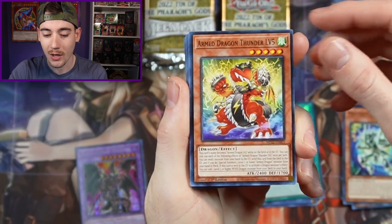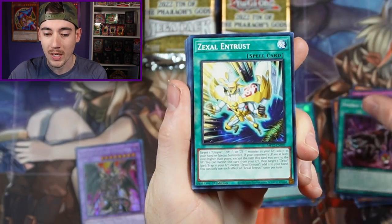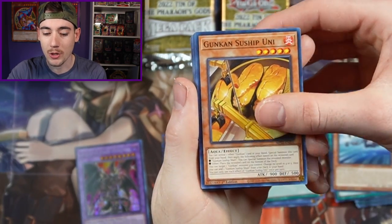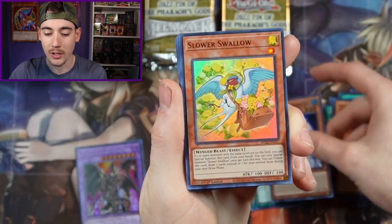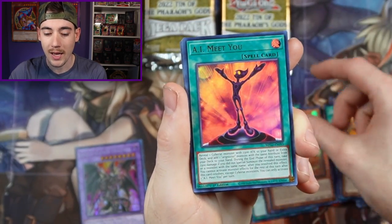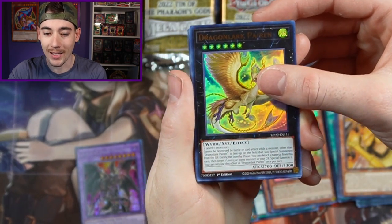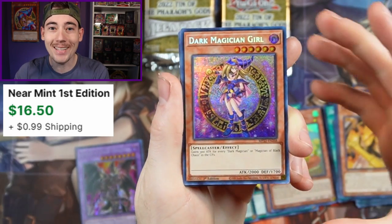We have Master's Diploman, Armed Dragon Thunder Level 5, Stairway to a Fabled Realm, Zexal Entrust, Black Eyes, Gunkin Sioux Ship Uni, with an Armed Dragon Flash for our first rare. Ghost Mourner Moonlit Chill — not bad. Slower Swallow, AI Meets You with a Dragon Lark. And can we get it? No way. Yes! We finally got one.